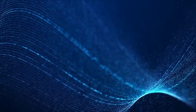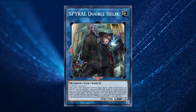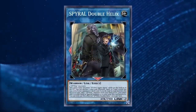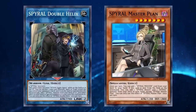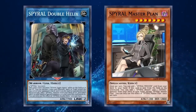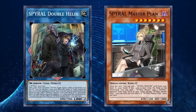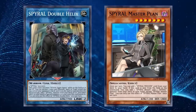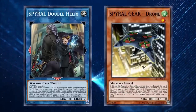Released as an OCG import card in Circuit Break in October of 2017, Spiral Double Helix would immediately propel the floundering Spirals into a Tier 0 position with the advantage it brought. The primary issue with Spirals at this point was the lack of accessibility to Master Plan, who enabled all of the deck's card generation — especially now that Link Summons existed, providing an extremely simple way to get her off the board for her additional searches. This was all fixed by Double Helix, who special summoned a Spiral from deck if you called the top card of your opponent's deck correctly, which was exceptionally easy thanks to Spiral Gear Drone allowing you to sneak a peek.